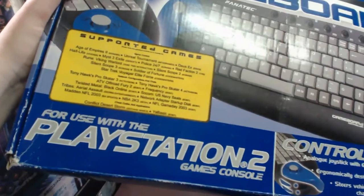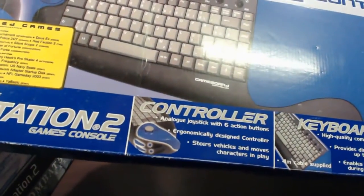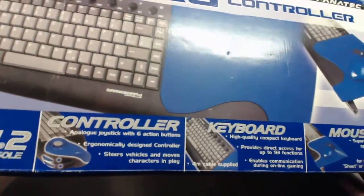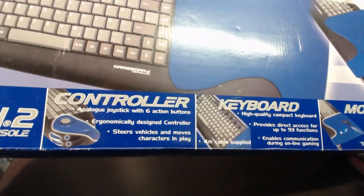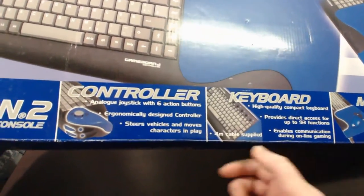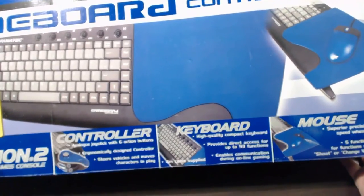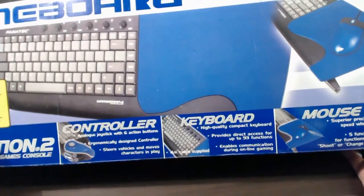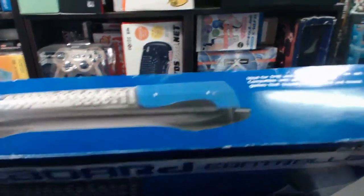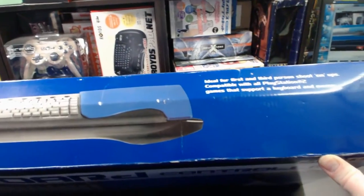Down here it says for use with the PlayStation 2 games console. Moving over it says: Controller — analog joystick with six action buttons, ergonomic design, steers vehicles and moves characters in play. Keyboard — high quality compact keyboard provides direct access for up to 93 functions, enables communicating during online gaming, four meter cable supplied. Mouse — superior precision and speed when aiming, five function keys for functions such as shoot or change weapon. At the top it gives an image of the controller, and it's ideal for first and third person shooters, compatible with all PlayStation 2 games that support a keyboard and mouse.